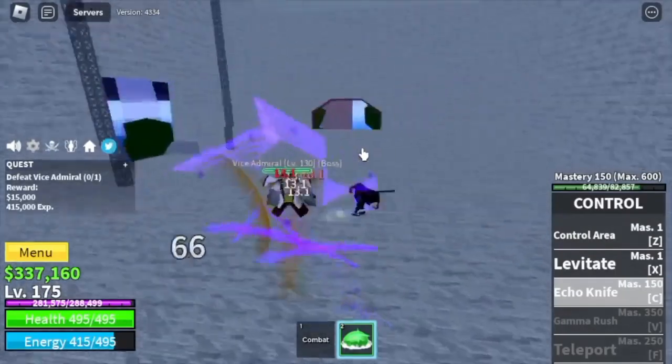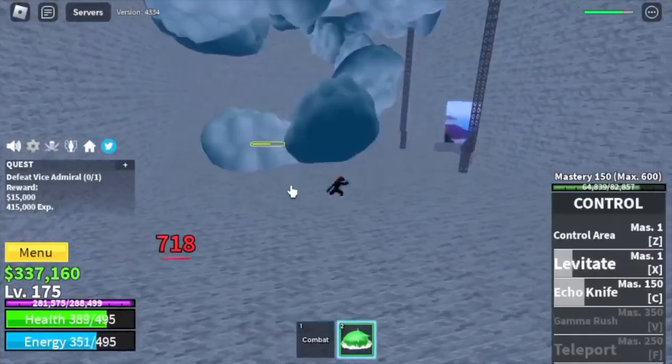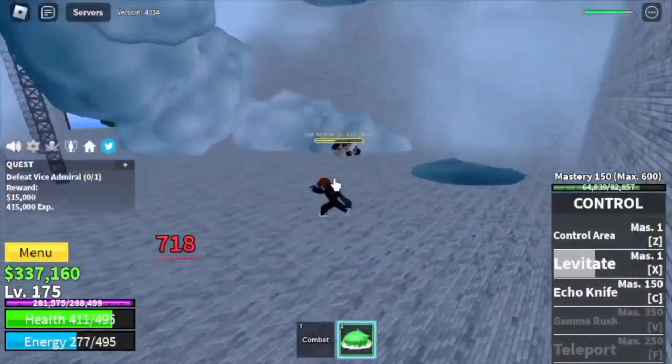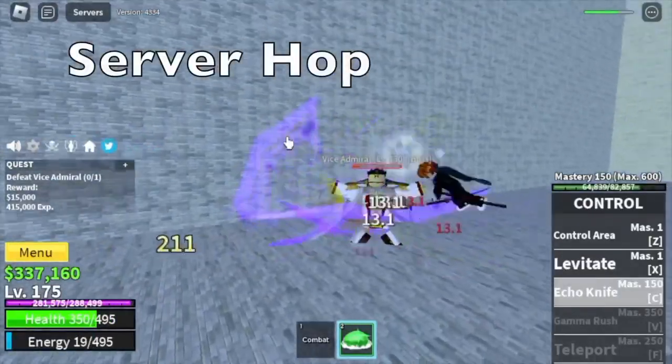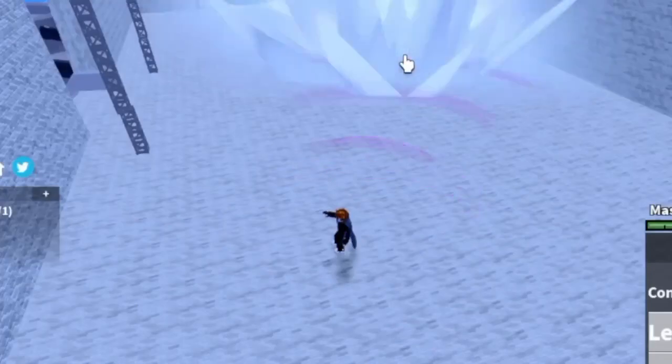Let me show you the Echo Knife — it really looks cool, guys. Using it to wreck the Vice Admiral, and then you can use your X skill. We're going to start doing server hops here until you reach level 220, meaning you will be leveling lots of times here.